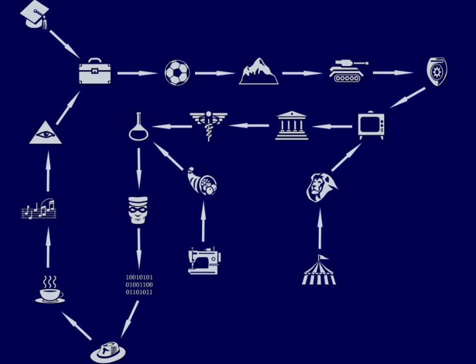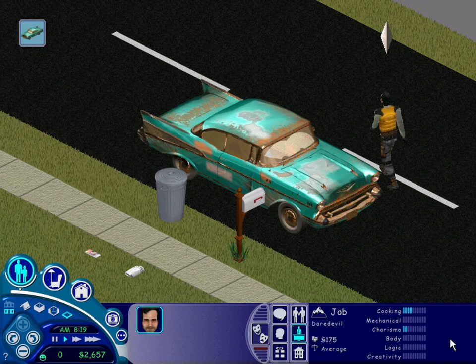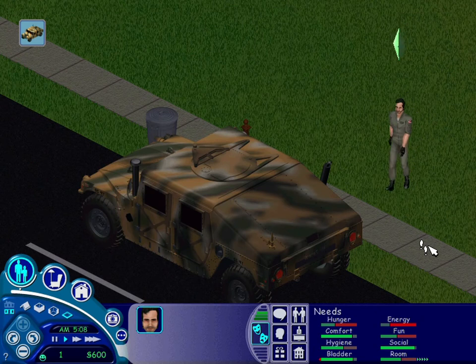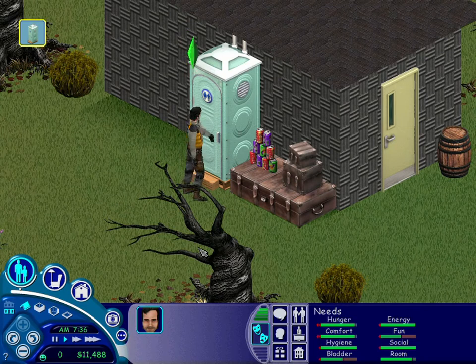To progress with the challenge, we are going to use the game feature that when you reach the top of a career, eventually you will be transferred onto another one, as you can see in this image. In the first era, which takes place right after the apocalypse, you will start out in the extreme career, symbolizing that day by day you have to go out and risk your life to find food and survive. This era will end once you get transferred to the military career track. The second era will symbolize the period of the first attempt to reorganize society and restore some order. So life conditions will be still very humble, but in the end of this era, you will be the one in charge over the remaining sim community.